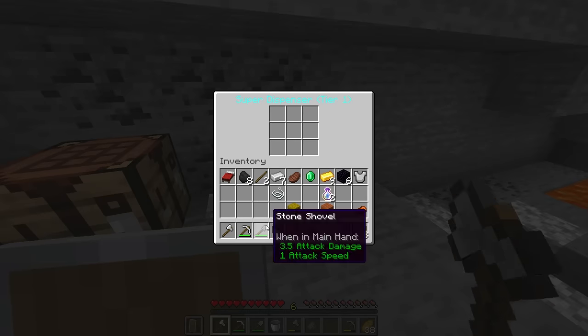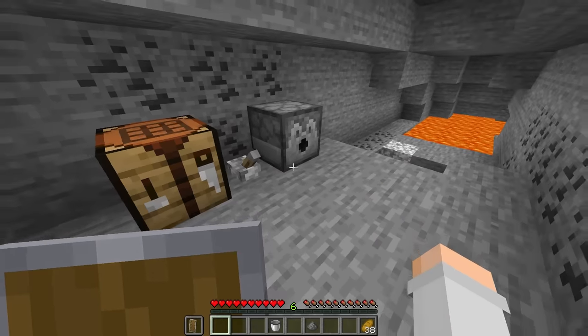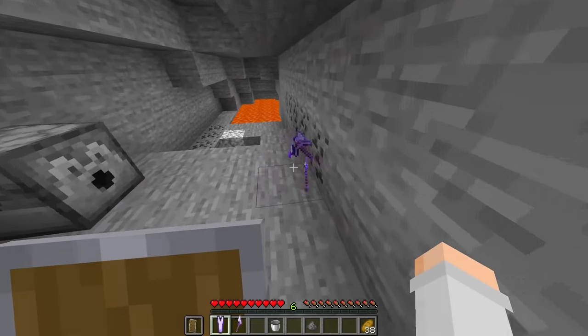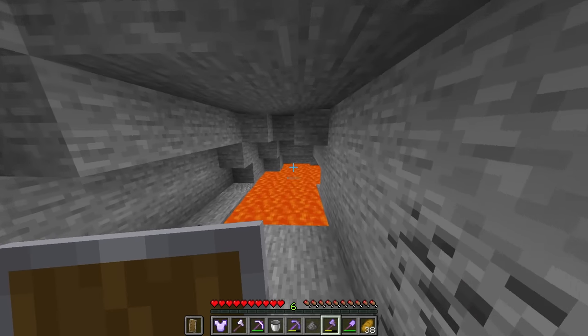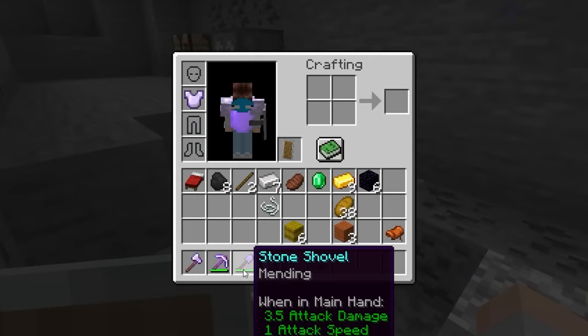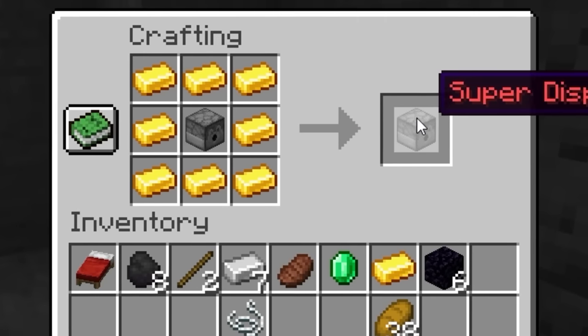Before I craft the tier two, there is actually something much more important. I'm going to put all of my tools inside this dispenser and when I right click it — oh my goodness, they're all enchanted! This is tier one so surely it's not good yet. Fire protection... silk touch — that sucks. Efficiency. The enchants are all terrible, but free XP bottles. Let's just make the tier two super easy using the tier one.